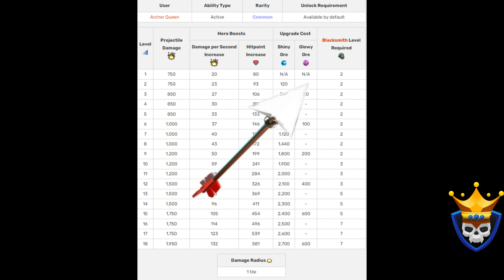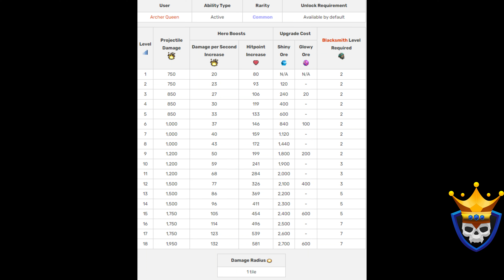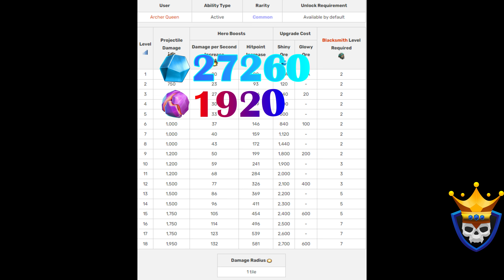The Giant Arrow can definitely be useful, but you have to be sure to hit the arrow on the chosen target. You can take down heavy buildings in combination with Lightning and Earthquake spells. Once it's level 9, you can take out sweepers with the arrow. To max it out, it will cost 27,260 Shiny Ore and 1920 Glowy Ore. I don't think it's worth maxing it out — what do you think? Let us know in the comments.